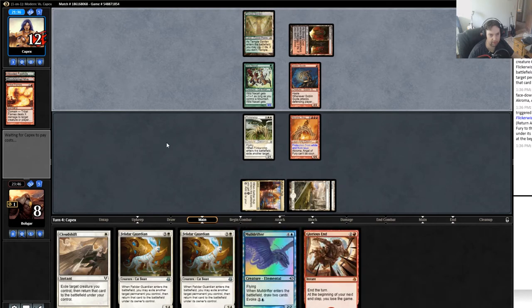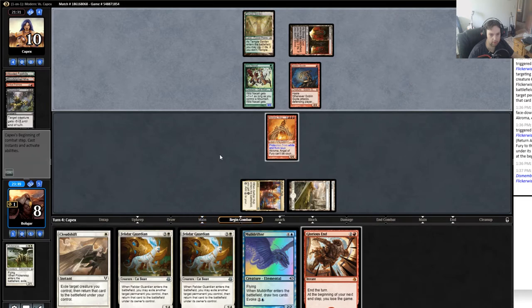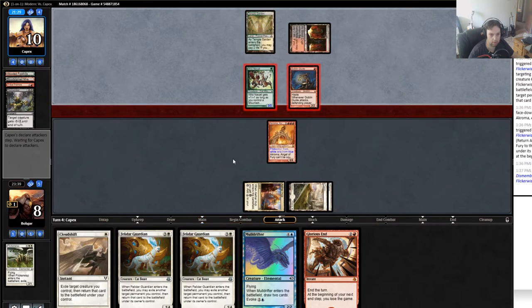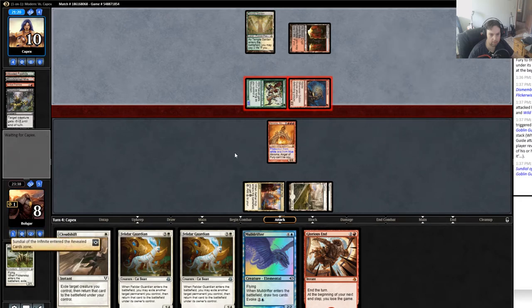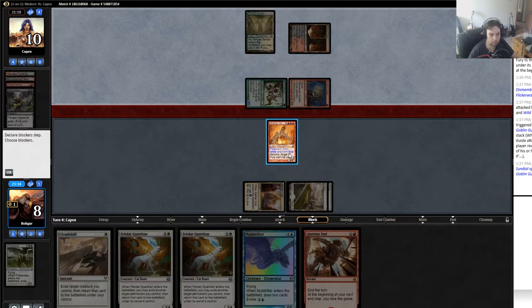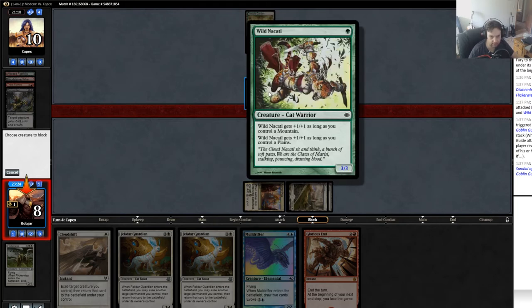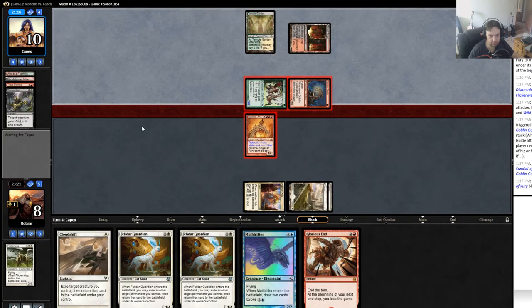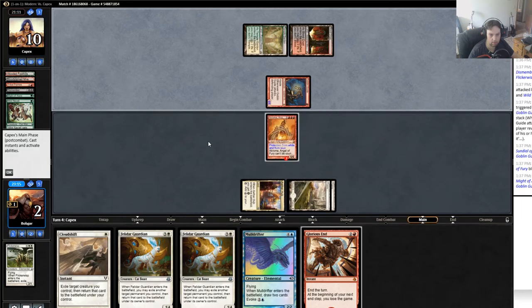He has Dismember for my Flicker Wisp. That's alright — he goes to 10. He swings in. Sundial enters the Revealed Zone. Going to block. So if he has giant growth style effects it could be incorrect to block while on the Coatl. I think I block it anyway. He gets in for six. Go to two.